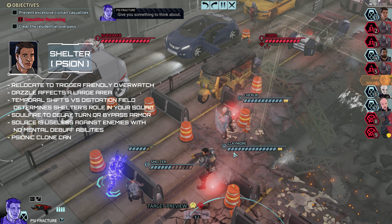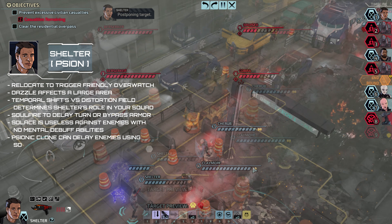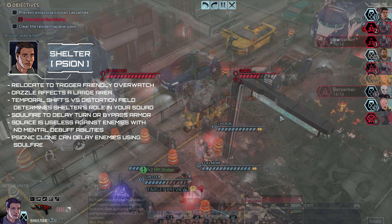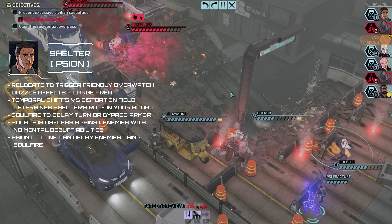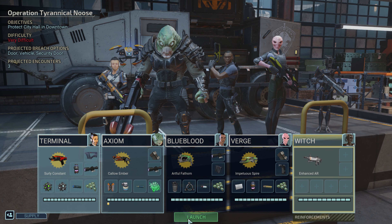Fracture is a great ability. The psionic clone retains all of Shelter's psionic abilities, which means you can delay an enemy's turn up to 3 times in 1 turn using Shelter's Relocate and 2 Soulfires. All in all, Shelter is a great addition to your squad as he allows you to take down enemies before they can act by controlling the timeline.